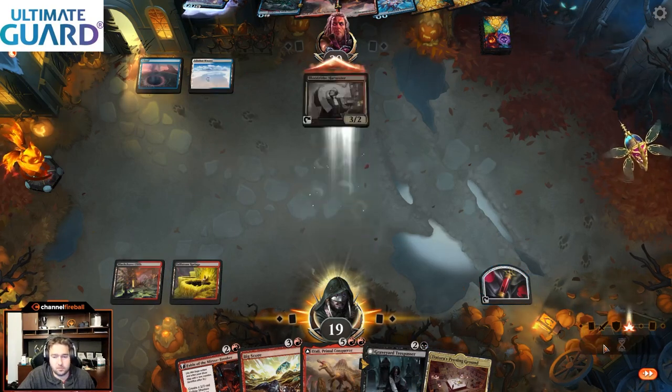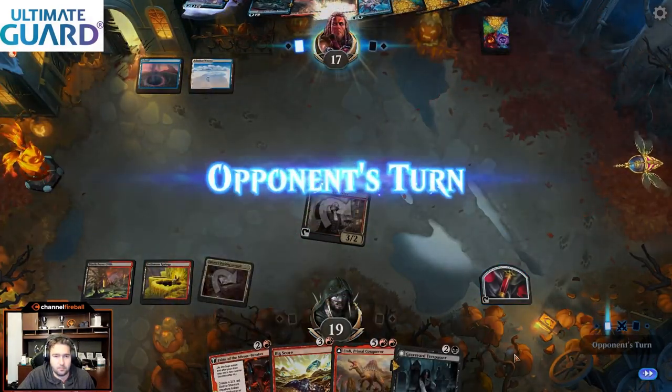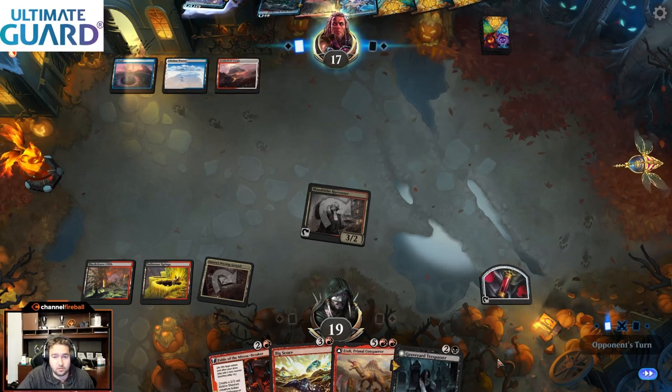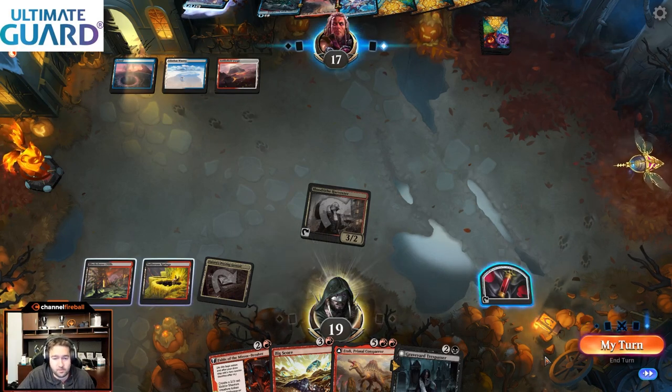As it turns out, we drew the Proving Ground, which is unfortunate. But if they hold up Protocol, once again they're not playing the Seed Shark, so we don't have to deal with that — that's the bright side, looking at the glass half full.